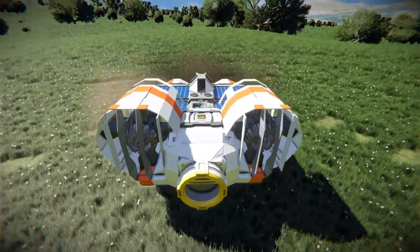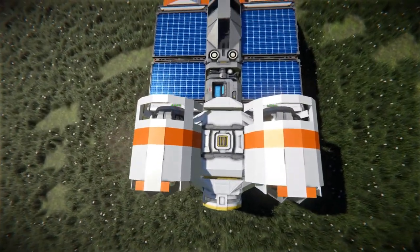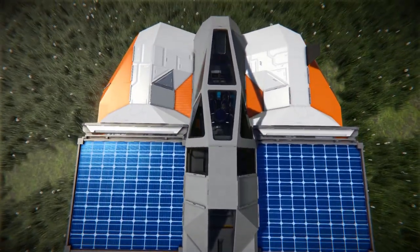Moving all the way up and looking down, we can see some fantastic uses of armoured panels in the orange and white. In the middle there we've got a large cargo container, there is our survival kit, O2H2 generator, then going towards the front there is our fighter cockpit to drive this thing around.